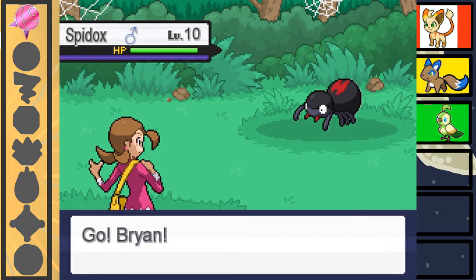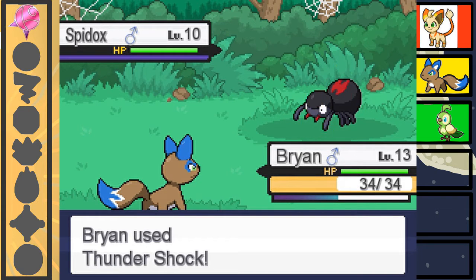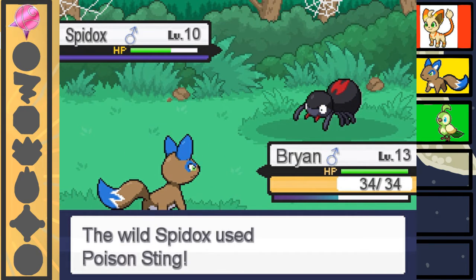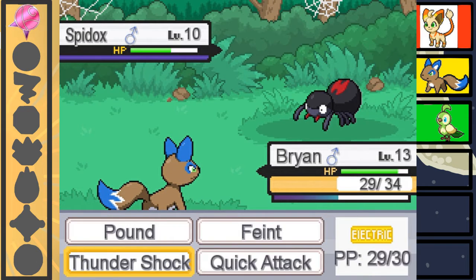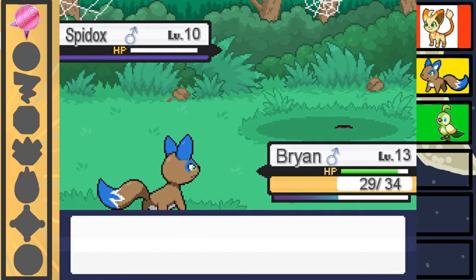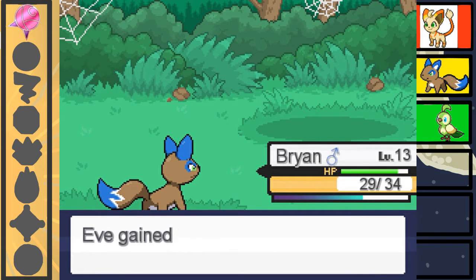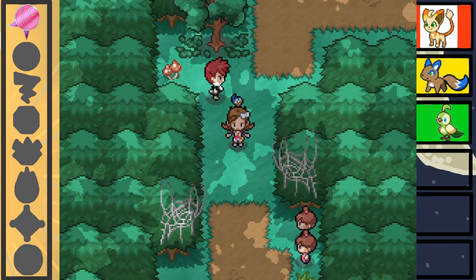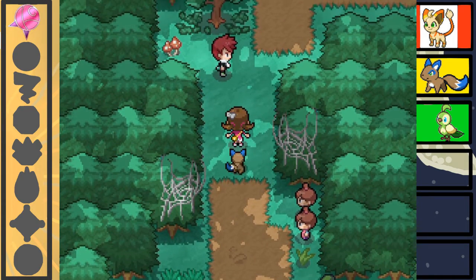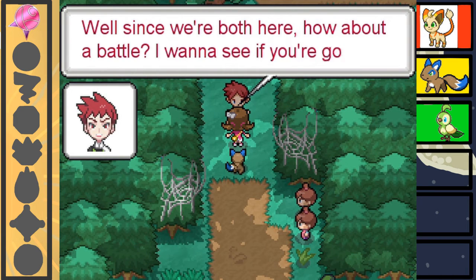Why is he telling us useful information? He seems like an ass. That level jump happened quick — the ones up at the other area were only level eight, and then we all of a sudden jump to level ten. Damn. It looks like we're getting a bit of a level jump here, so hopefully we're prepared. And we have a double battle? Spidox are weak anyway.